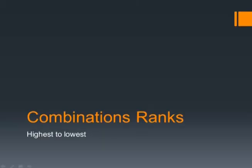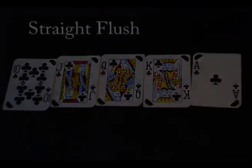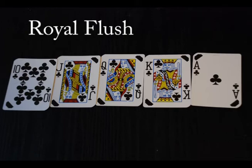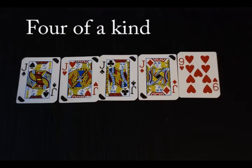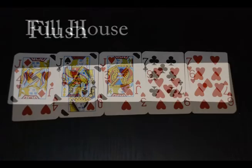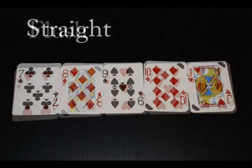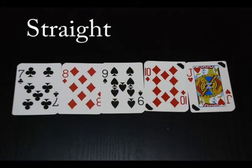Let's see the combination ranks, from highest to lowest. The first is Straight Flush — five sequential cards of the same suit. The one shown here is called Royal Flush, which is the highest of all — you have to be very lucky to get this. The second is Four of a Kind. Next is Full House — three of a kind with one pair. Then Flush, which means the best five cards are all in the same suit. And Straight is five cards with sequential rank but not in the same suit.